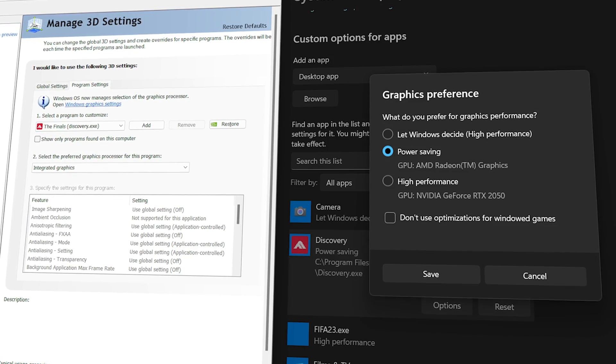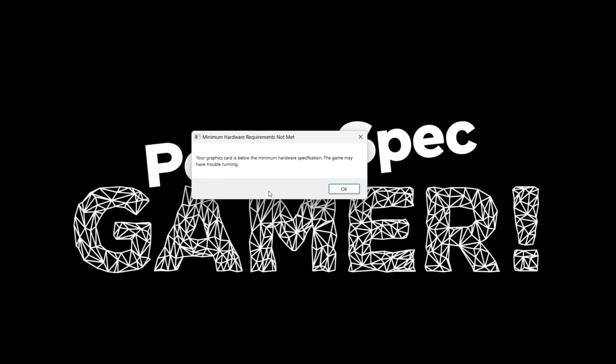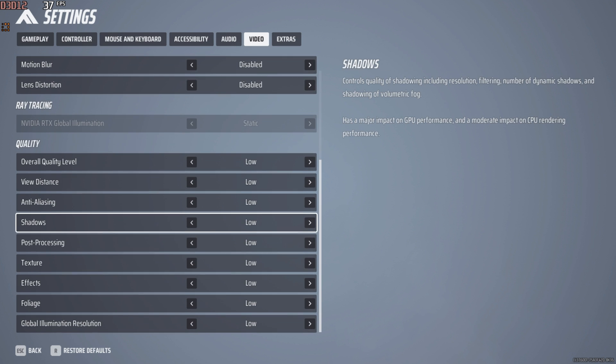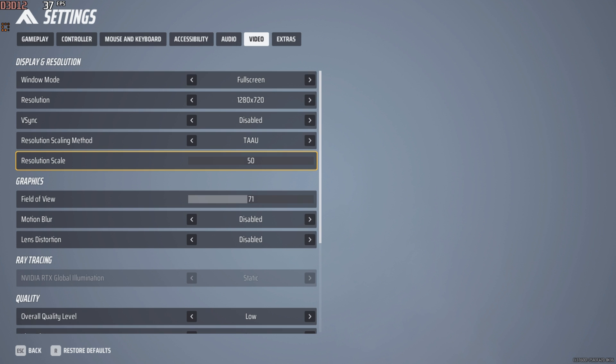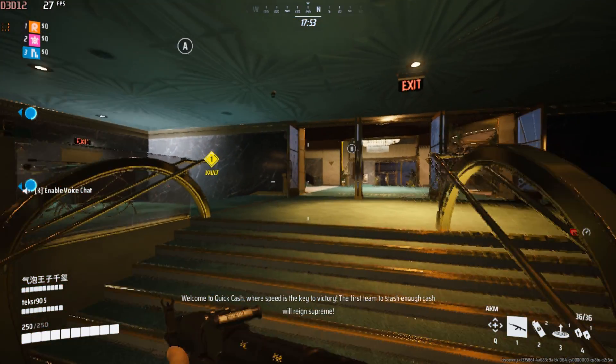I'll be testing the game using my integrated graphics. Let me show you the message I receive when trying to launch the game — this should be interesting. I'll be running the game at a resolution of 720p with all other settings set to their lowest values. The resolution scaling method is set to TAAU, and the resolution scaler is set to 50%, as the game doesn't allow values lower than 50%. Surprisingly, the game is quite playable at these settings, providing a decent frame rate.